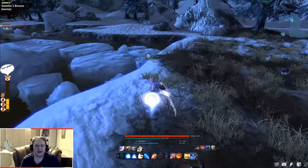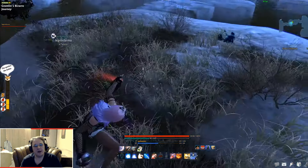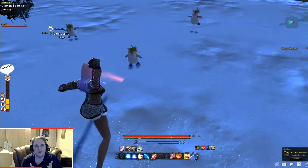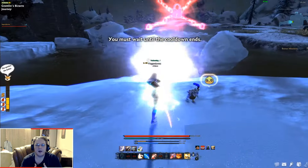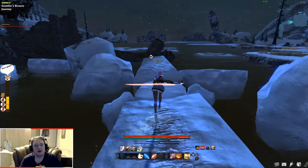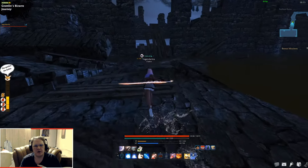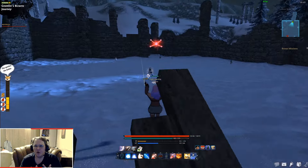I'm playing Arisha and she has attack cancel animations, so it allows me to dash faster. Try not to use regular sprinting because it usually slows you down. And if you somehow run out of stamina, don't hesitate to wait two or three seconds to refill it a little bit, then keep doing your dashes — glides, cartwheels, rolls, whatever your character has.